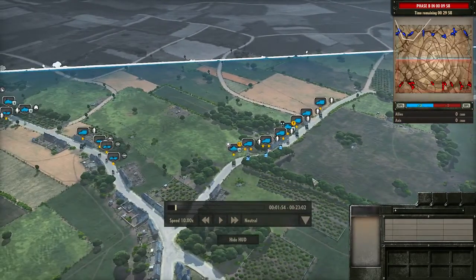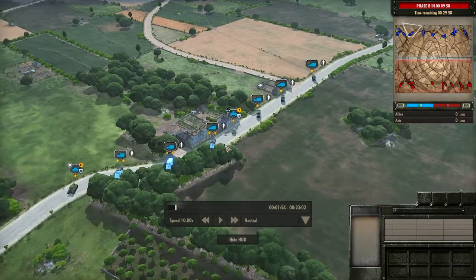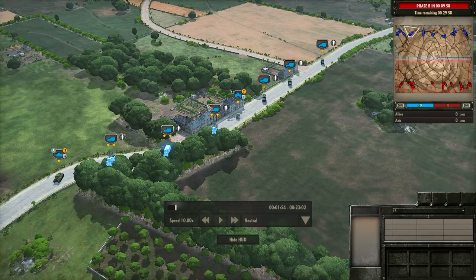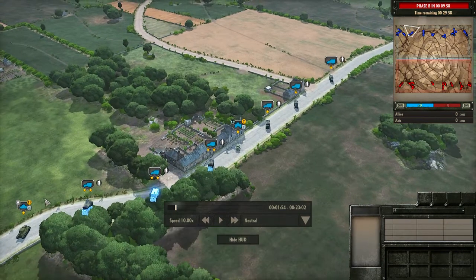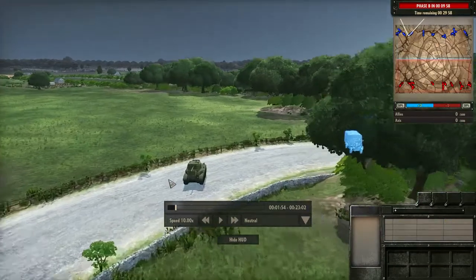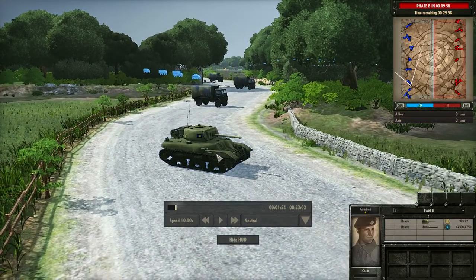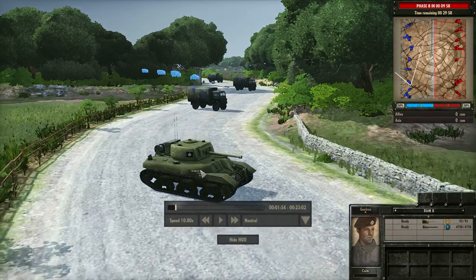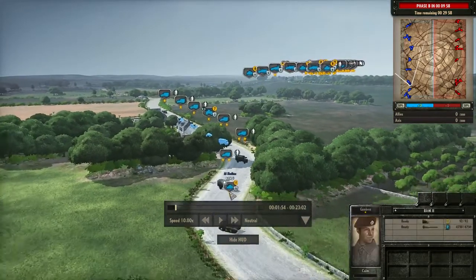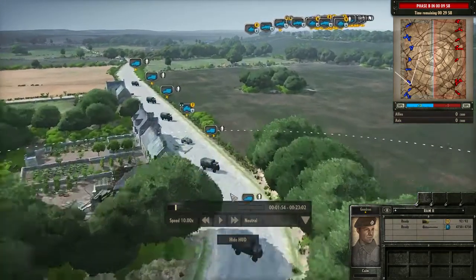Over here you've got a couple of roads leading into one, with an Humber led by a Stuart. In Steel Division you go in three phases: the first phase is basically your scouts, recon, and lighter things — that's why you're going to have Stuarts. Actually, that looks like a Ram II at the front, so this is more of an armored unit. It looks like that's the Canadians in there, so they've got a different sort of vehicle — a little bit heavier than a Stuart, perhaps. Then you've got infantry backed up by a Bingo.